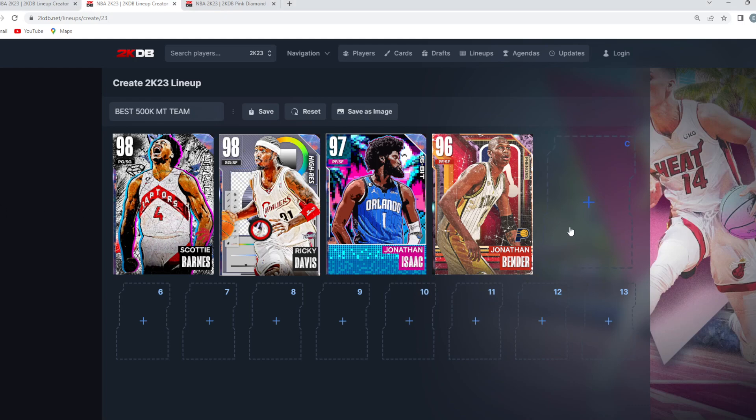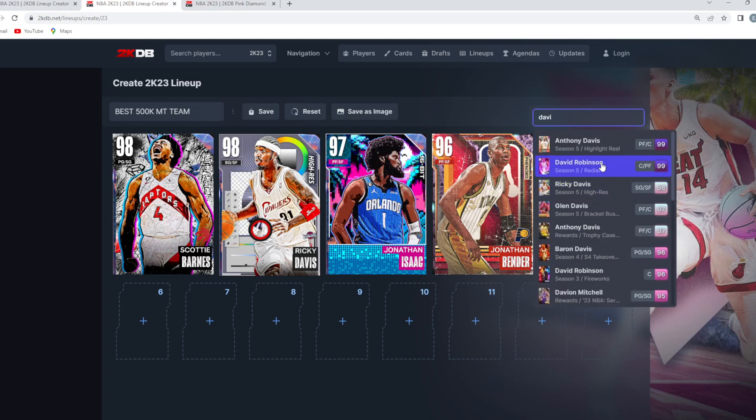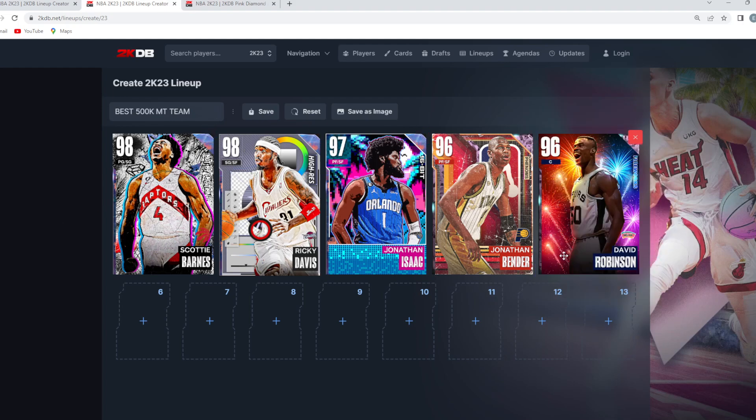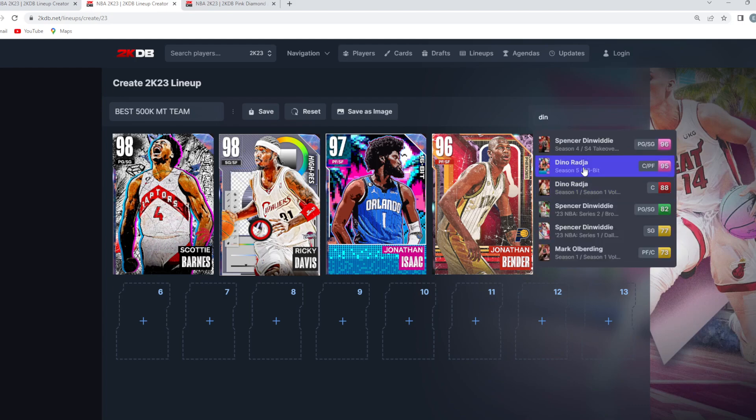For the starting center position, I wasn't really sure who to go with. I think I'll go Dino, but it's hard because we're going to be undersized. Do we go Pink Diamond D-Rob? Do we go Mark Eden? Do we go for these big centers? I think I'll go with Dino. We are definitely going to get mashed a little bit. So if you guys are building this squad and going with Dino at the starting 5, make sure that you have Mark Eden in your last 3 spots. If you match up against a Yao Ming or a Taco Fall and you're really struggling on defense, you can bring Mark Eden in to contain those Yao Ming type of cards.